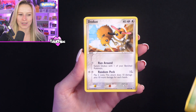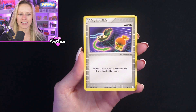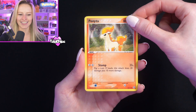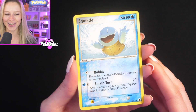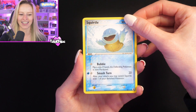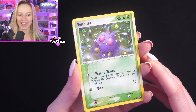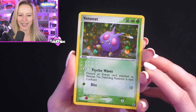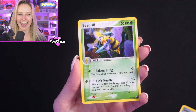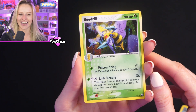Starting off with a Bellsprout, followed by Doduo. We've got the Switch trainer — such cool artwork on that. Followed by Ponyta, Squirtle — how cute is that Squirtle card? We get the Venonat, which looks really, really nice under the light. Then we get the holo Beedrill — there we go, a holo hit from our FireRed LeafGreen pack.